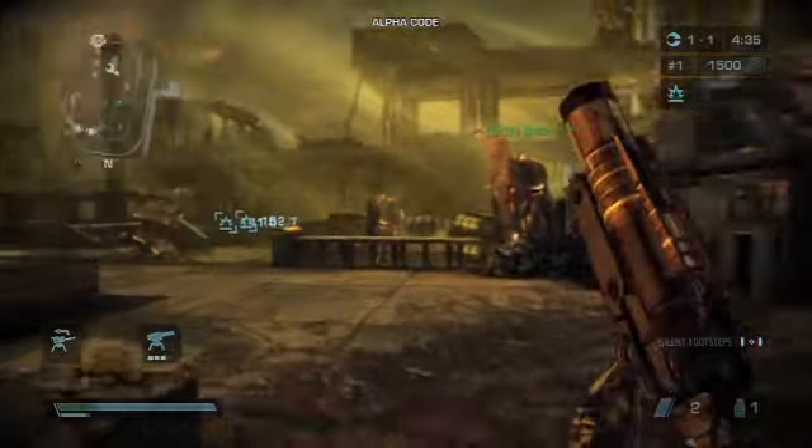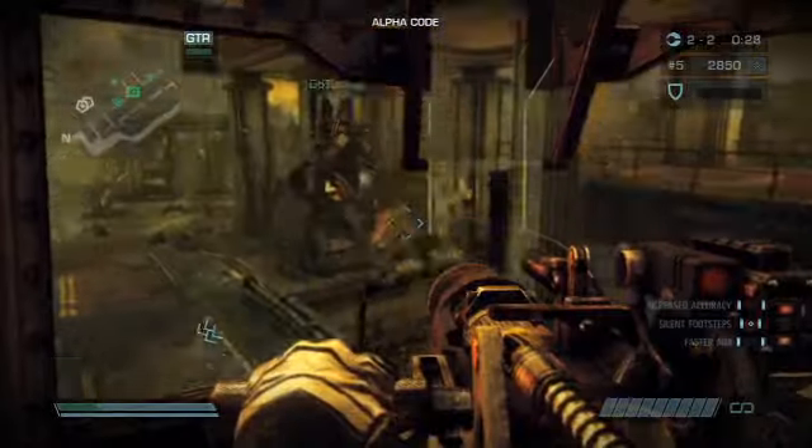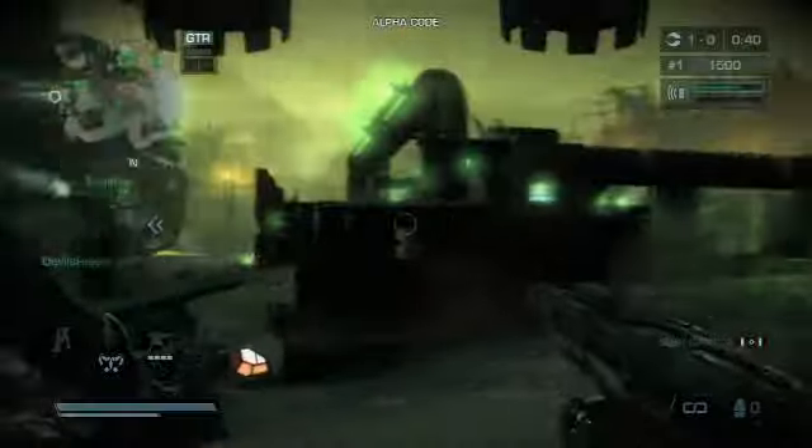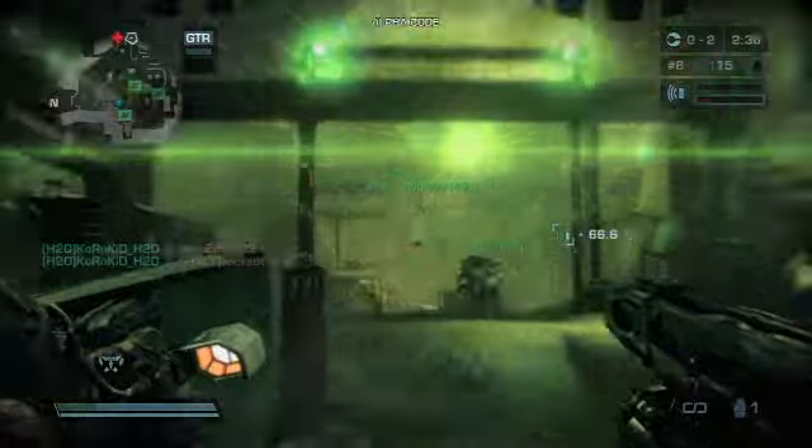There are three available battlefields so far, including the Corinth Highway map, which places mounted guns and exomech suits amidst the landscape of ruined buildings, and the Turbine Concourse map, which features the new machine-gun equipped jetpack and a massive timed energy reaction that fries nearby electronics.